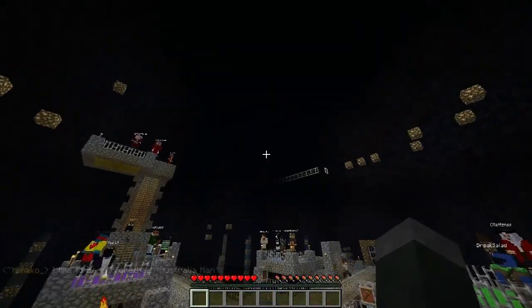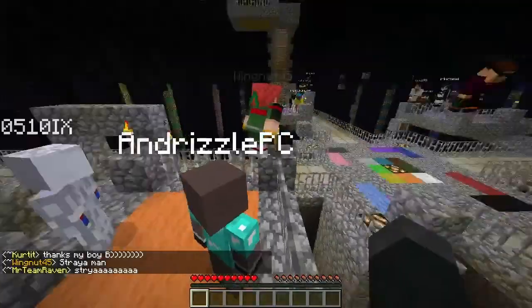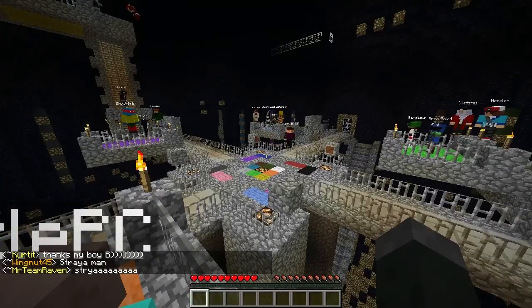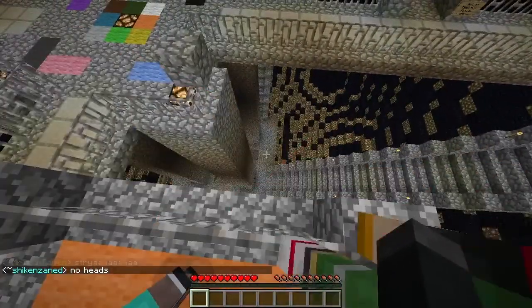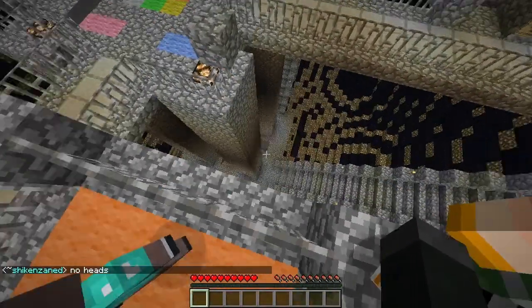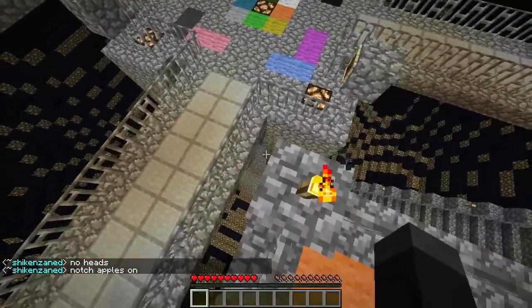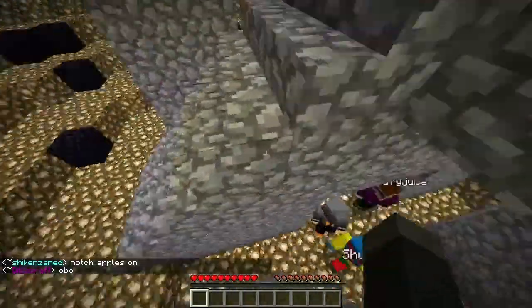One big part I didn't mention: this is played in 1.4.7, just like we did in Season 4. No sprint key. No horses of course. Going through the extra rules: teams of five, Golden Apples heal two hearts, Golden Heads are off but heads do drop — so you can do nice mole poles again.